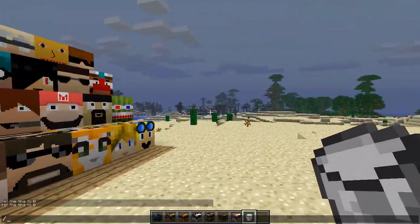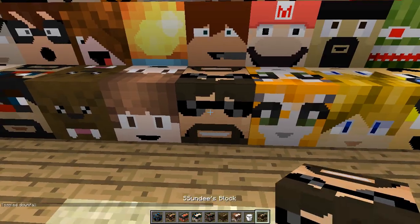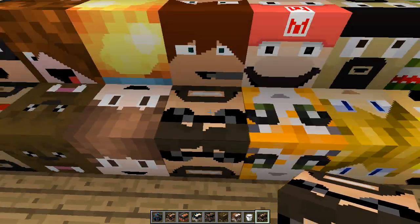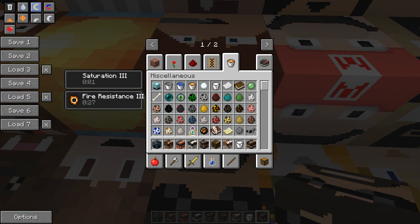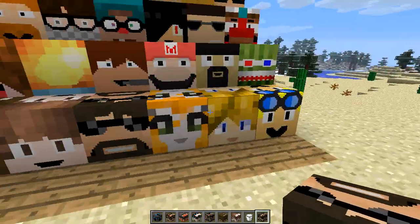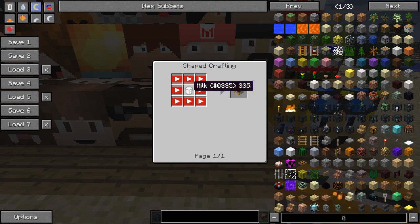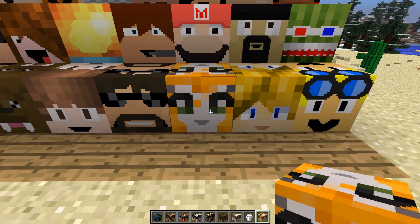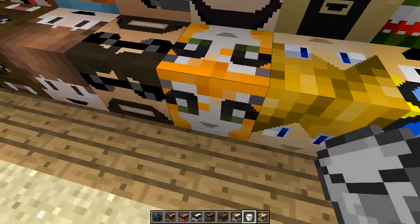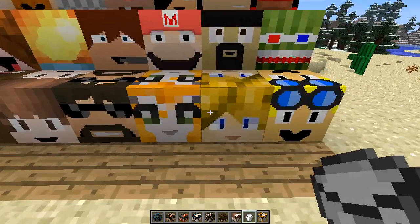Let's take the rain off, it's kind of depressing. Next we have SSundee's block — he uses an iron sword — and once you hop on top of him he gives you Fire Resistance 3, which is quite nice. Most of these last about 30 seconds. Next we have Stampy, and to craft Stampy's block you're going to need a bucket of milk, obviously because he's a cat and he likes his milk. Once I jump on top of Stampy, he gives you Poison 2 — the modder obviously was not a big fan of Stampy.